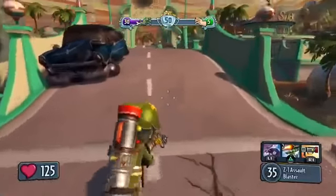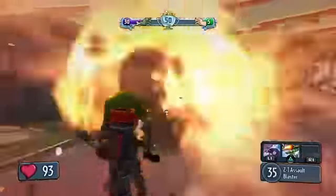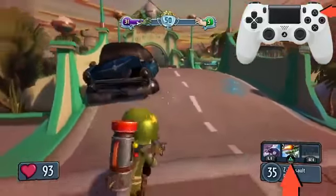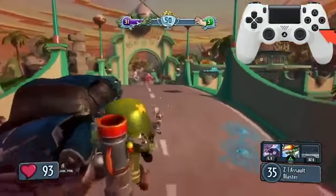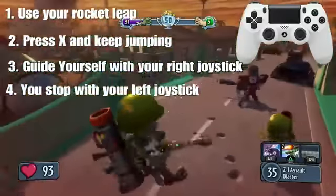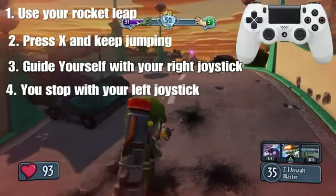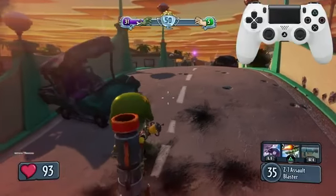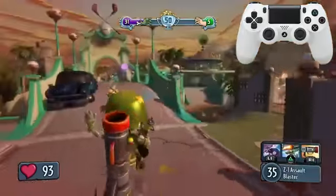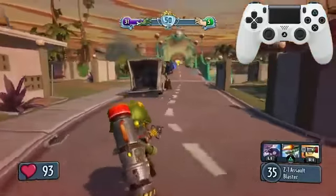So on PS4, you want to press triangle to use the rocket leap, and then you just want to press X like you're jumping. You want to guide yourself with the right joystick, but you don't want to use the left joystick. So: rocket leap, keep pressing X, move your right joystick, and you can stop by using your left joystick.